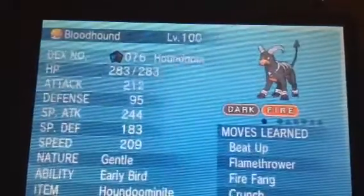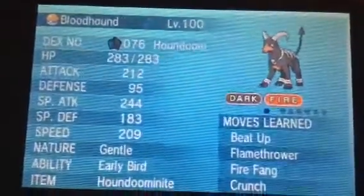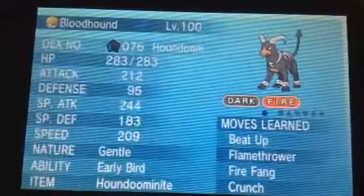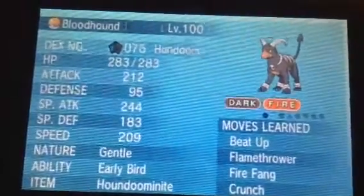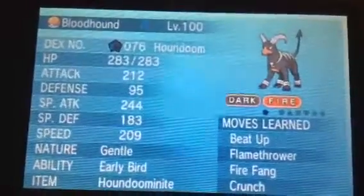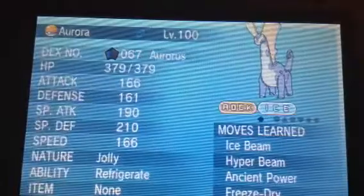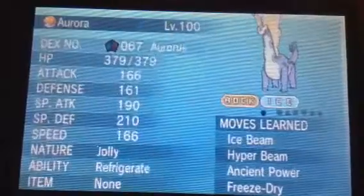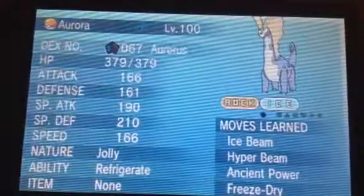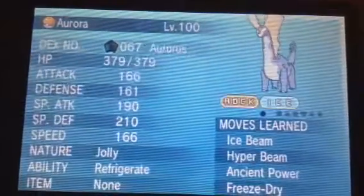Once you're still early in the game and you haven't beat it yet, you can have all the TMs and HMs. But I'm not going to do that now because you have to beat the game in order to find them all. So I'm not going to risk hacking my game in that way so it'll glitch up. Aurorus, level 100, Ability Refrigerate. I left Hyper Beam there because Refrigerate turns all normal moves into Ice-type moves. So it has Ice Beam, Hyper Beam, Ancient Power, Freeze Dry.